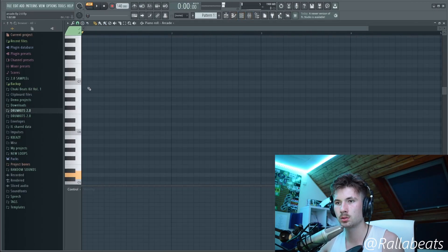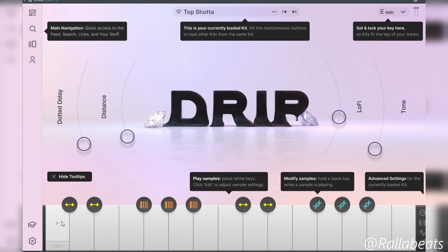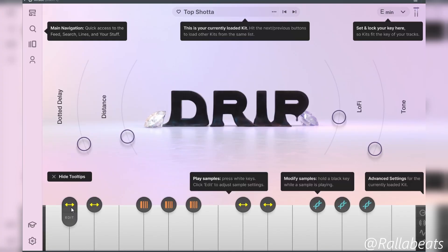So how Arcade works is you got all these keys — each different key plays a loop. And if you press the black keys, if you're using a MIDI, the loop gets kind of twisted within the key, you feel me.